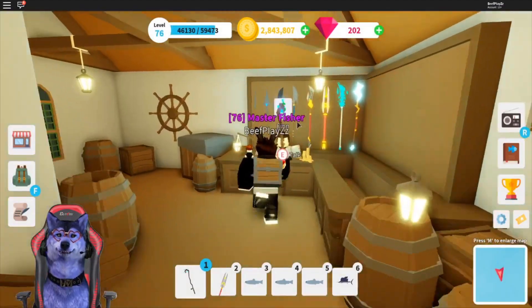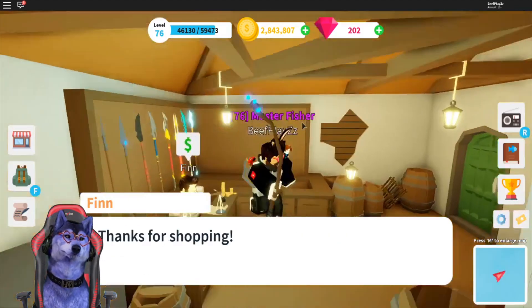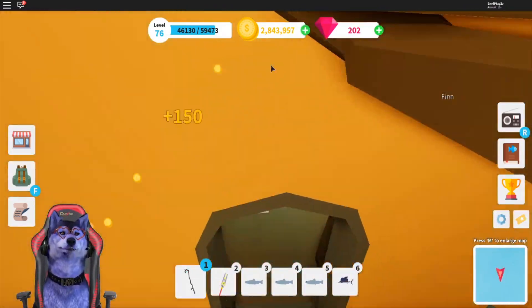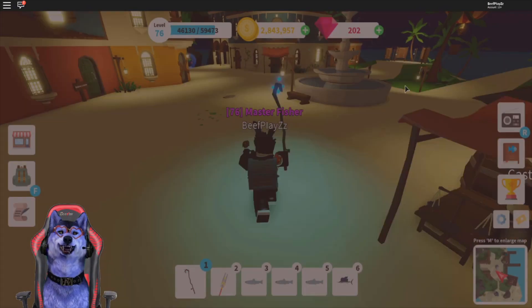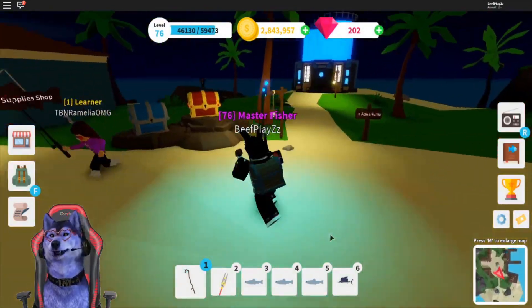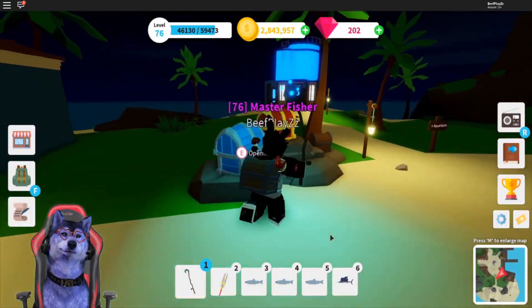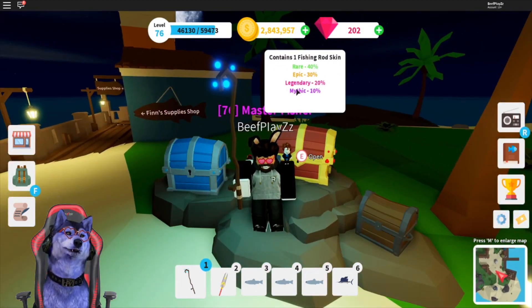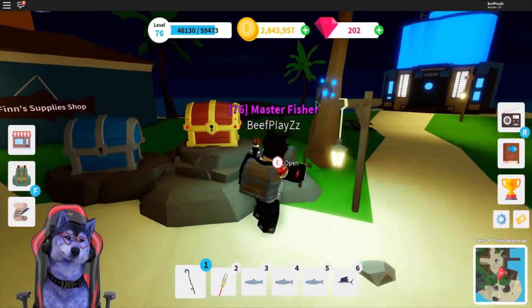Make sure you head over and check your stats. Make sure you level all of this up — this is what you need. Rarity does matter if you want to get a bit more XP out of it, so it is definitely worth just upgrading it all. Do not buy coins unless you really have the Robux. If you're going to get anything, make sure you just get gems — that is the main thing.